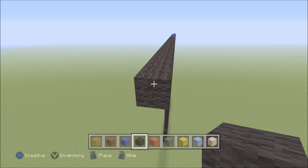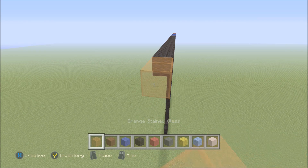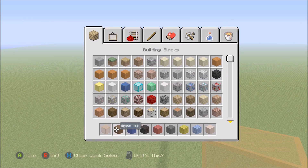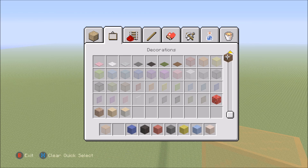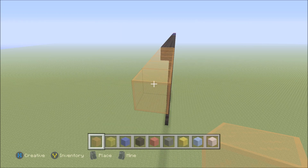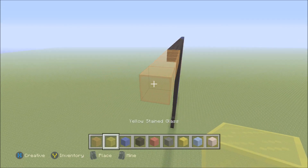Add six orange stained glass. We're going to get rid of our brown wool and trade it out for yellow stained glass at this point. We'll hold off on the other block changes until we get closer to the face. To the left of the orange stained glass we added, add one yellow stained glass.